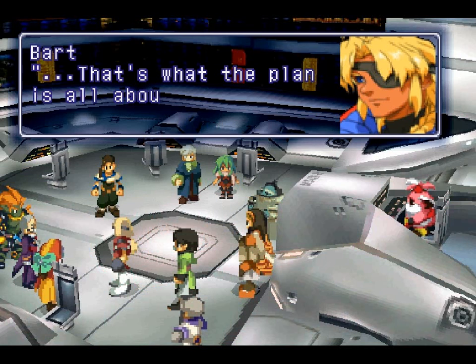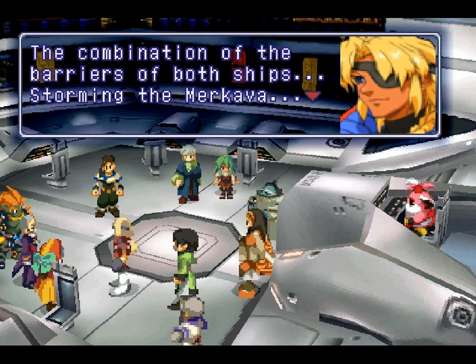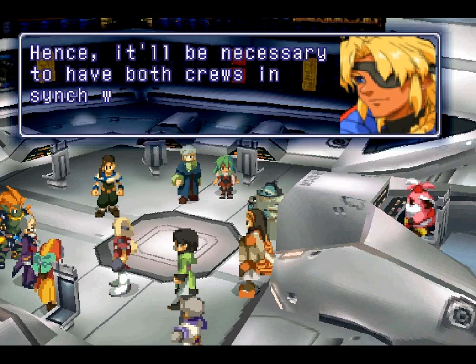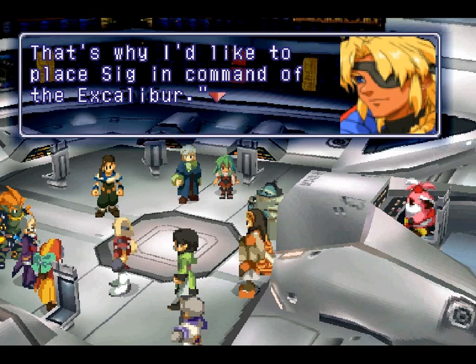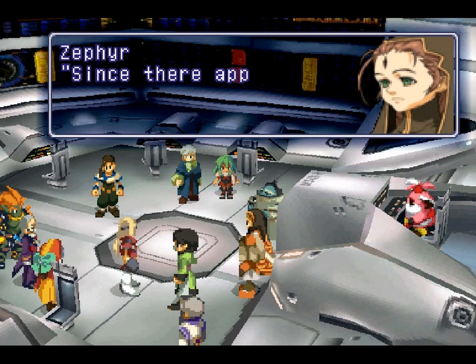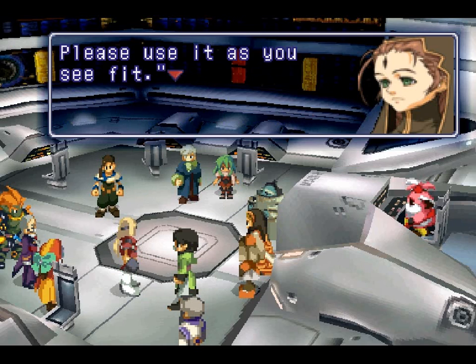Seriously, Billy, you came up with all this on your own? That's what the plan is all about. The combination of the barriers of both ships, storming the Merkava, the timing of the cannon fire of the Excalibur — these are all going to be crucial. Mess up any one of these and the consequences are going to be severe. Hence, it'll be necessary to have both crews in sync with each other. That's why I'd like to place Sig in command of the Excalibur. I have no qualms with that. What do you think, Queen? Will you lend us your battleship? Since there appears to be no other alternative, let us go with that. Please use it as you see fit.